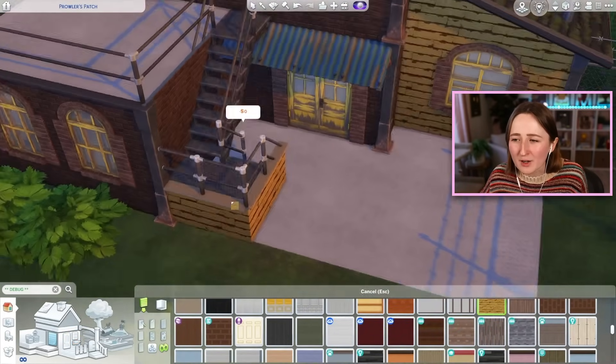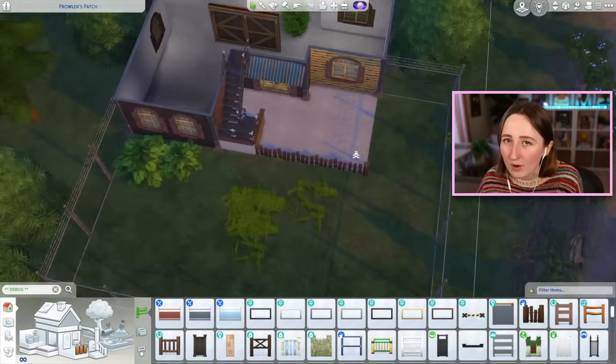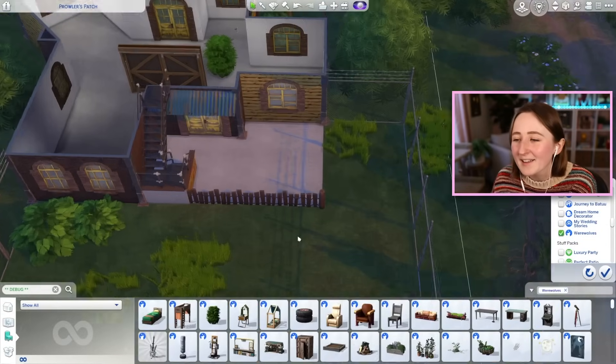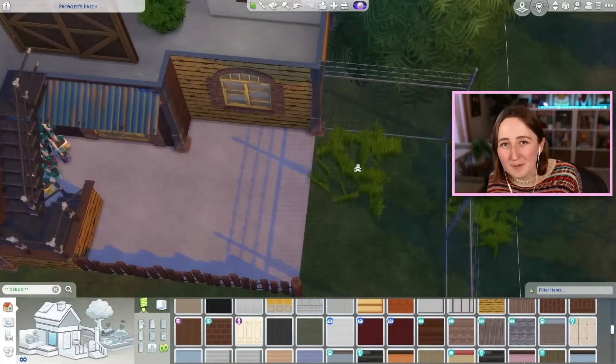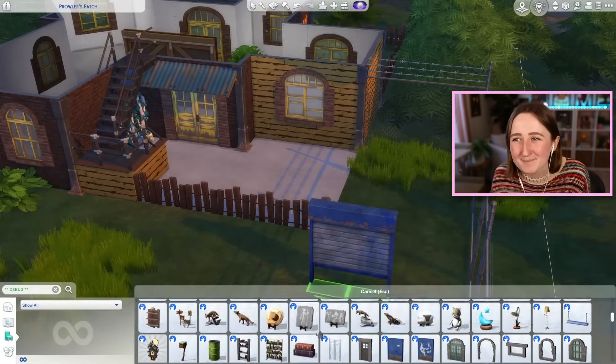I'm actually kind of in my occult era right now. I just built this werewolf house, and recently on my Twitch streams I married a spellcaster in my legacy challenge. I think this kind of stuff is fun, it's just not my everyday favorite part of The Sims 4. It's not that I hate occults, it's just not really my thing.